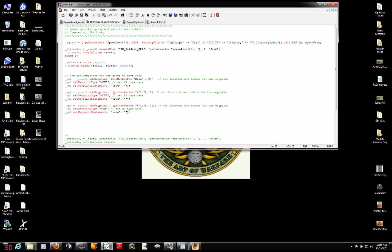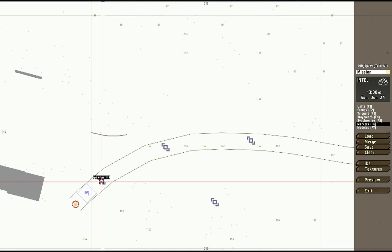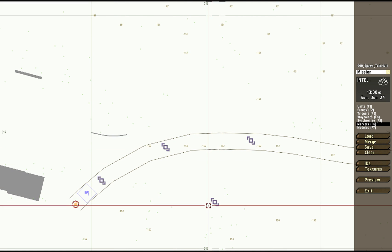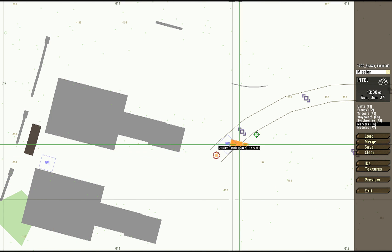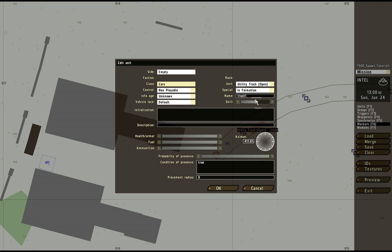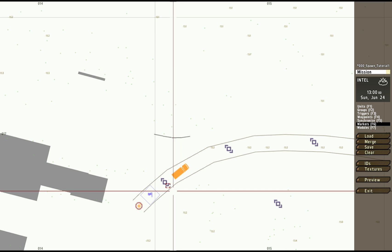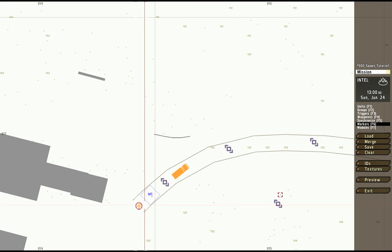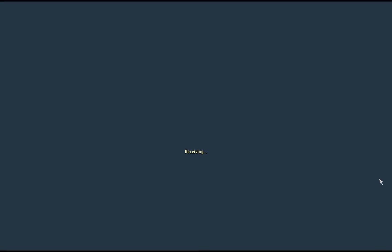Let's go back to the editor and see what that looks like when we run it. Back in the editor, I've got my spawn point and my three waypoint markers that they're going to move through. I just need the vehicle, so I'm going to grab the truck that I was using earlier, which I have already named truck 1 to correspond to how I use it in the script. Spawn point, trigger — good to go. Save and preview.